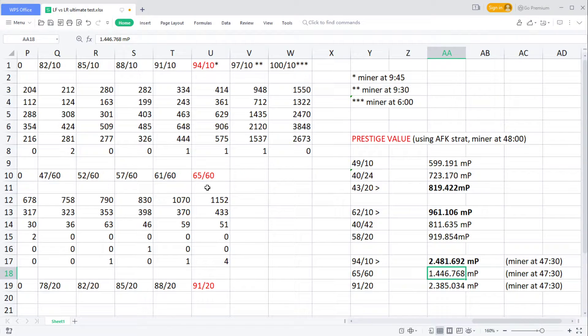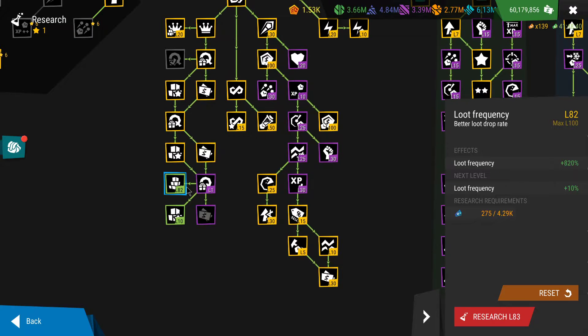Testing the last threshold - right before resetting whatever strategy you're using to get loot frequency past level 95 - the 94/10 had a slight edge over 91/20, almost 100,000 map price difference. Both were much, much superior to the middle strategy. The middle strategy is not very good early on and falls off very hard after. I'd say going for a 40/20 ratio then upgrading only loot frequency might be one of the best solutions, especially early on.